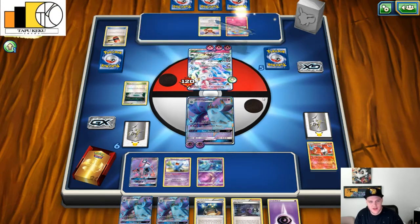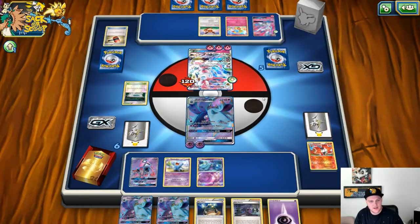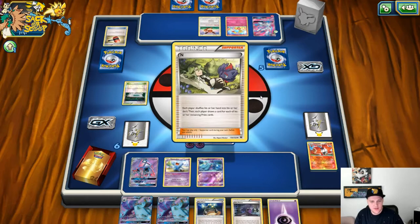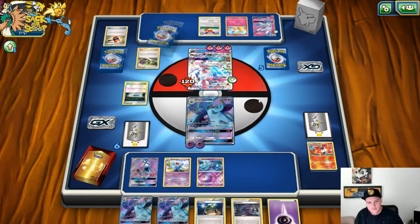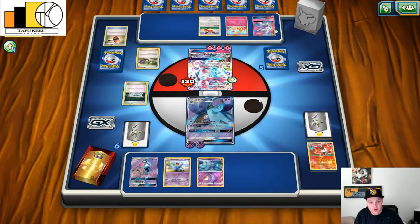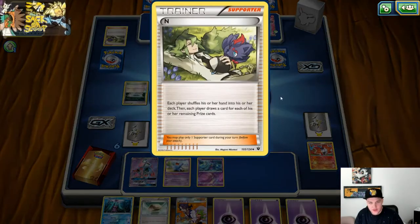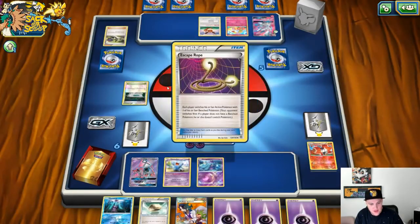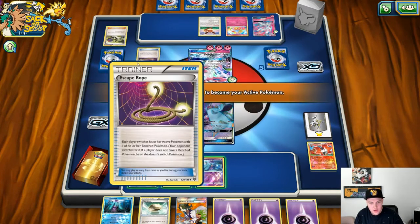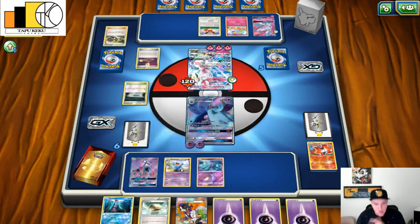He's going into a second Eevee. Looks like he's going to retreat. There's the N. I'm assuming he's going for a Max Potion because he doesn't want to get rid of that, but he wasted three Fairy energies on this Sylveon so he's running low on resources. He's Escape Roped, so let's put out this Wobbuffet.